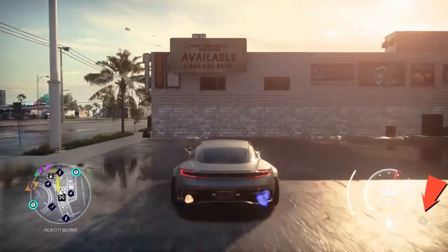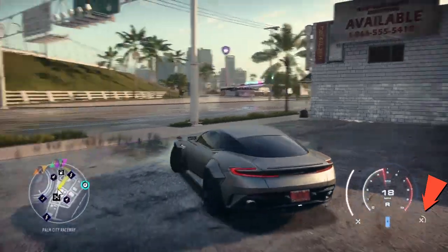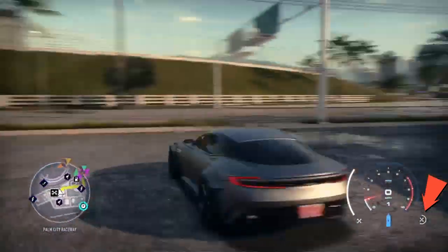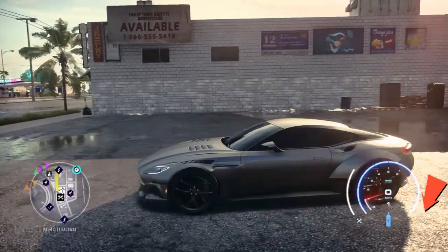When you look in the bottom right corner of the screen, you're going to see the repair button. It's going to be repairing itself every single time. On PlayStation, click Circle to actually get the repair to work.